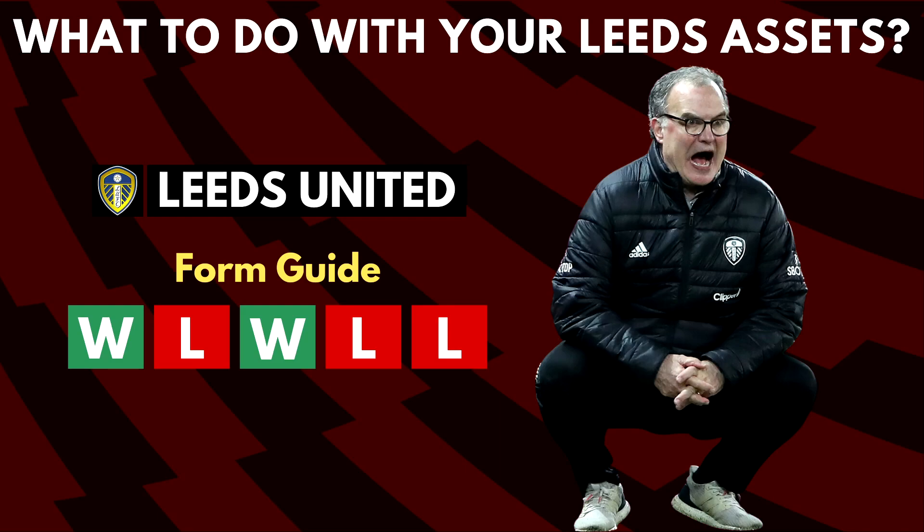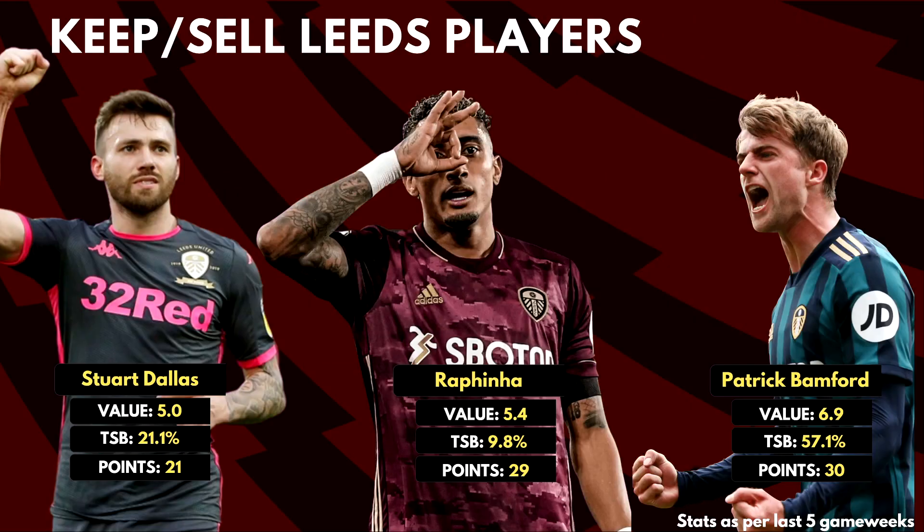Our next topic is Leeds players. A lot of teams went into double game week 25 with a triple up on Leeds, with popular picks being Stuart Dallas, Rafinha and Patrick Bamford. Now Leeds have a difficult run of fixtures facing West Ham, Chelsea, Man City and Liverpool. We've all seen how open they leave themselves against top teams. Calvin Phillips is a huge player for Leeds and they've only won 1 of the 6 games he hasn't featured in. Stuart Dallas is one player that could easily be moved — there are options like Luke Shaw or Matt Targett from Villa at around the 5 million bracket. One thing to note: Leeds have a game against Fulham in GW29 which helps you get through that tricky game week, so think before transferring out Dallas. You could also replace him with one of the Brighton defenders who've kept a lot of clean sheets recently.